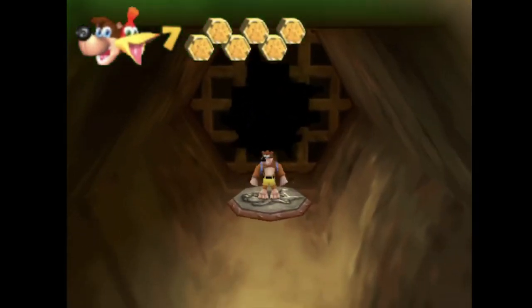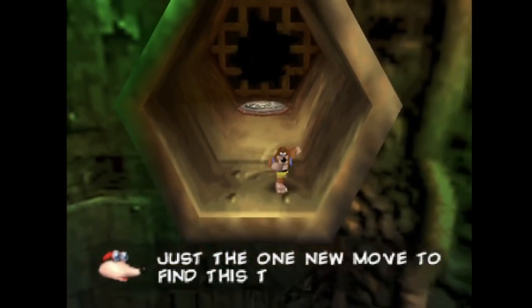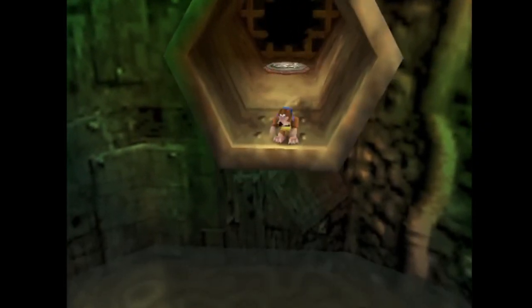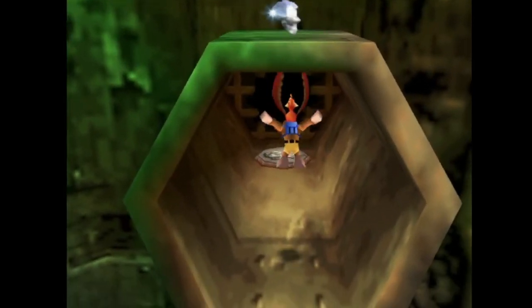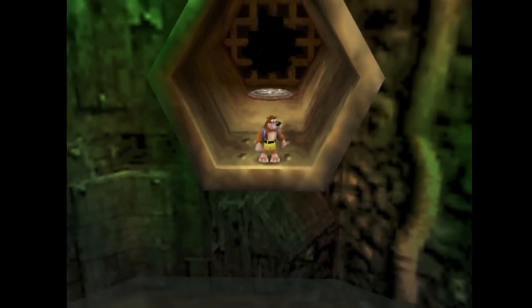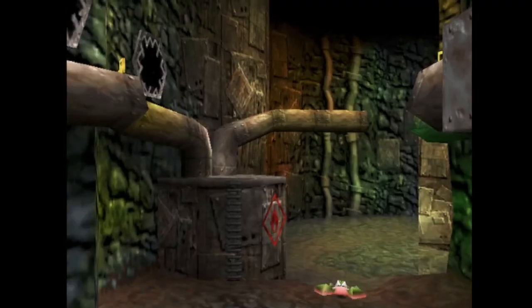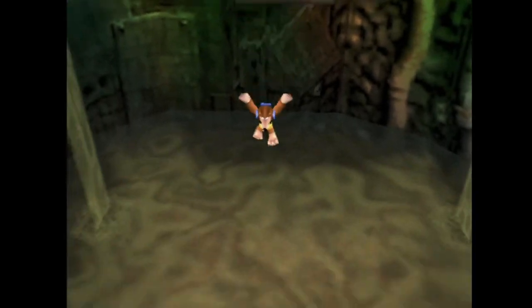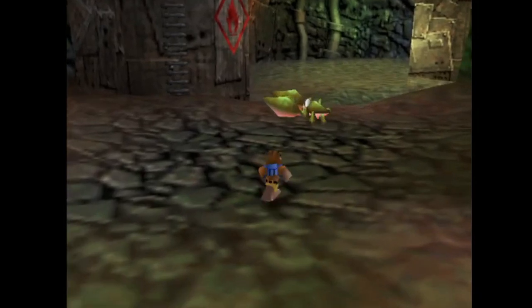Welcome to Clanker's Cavern. My first question is how the heck do we get that mumbo token on top of the pipe? Possibly just like this? No, maybe with a little bit more finesse. No, I don't think so. After coming out of this pipe, do we just splash in the sewer water? That's fine with me. Kill this crab?